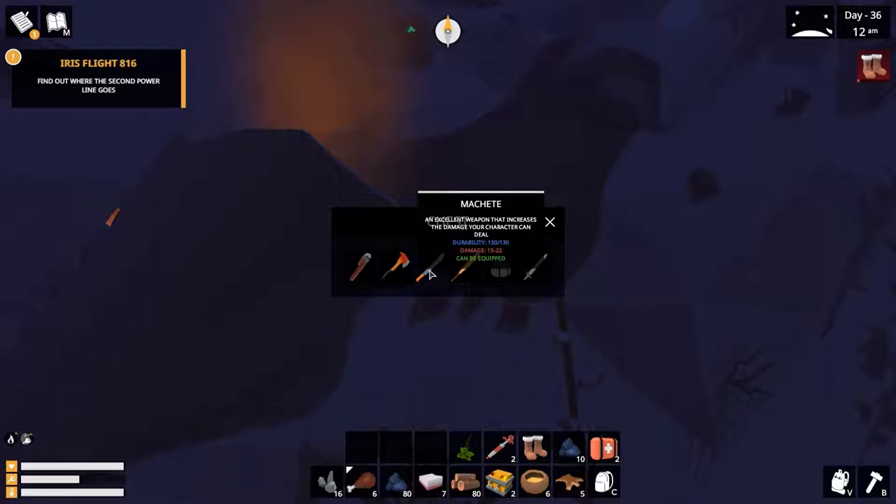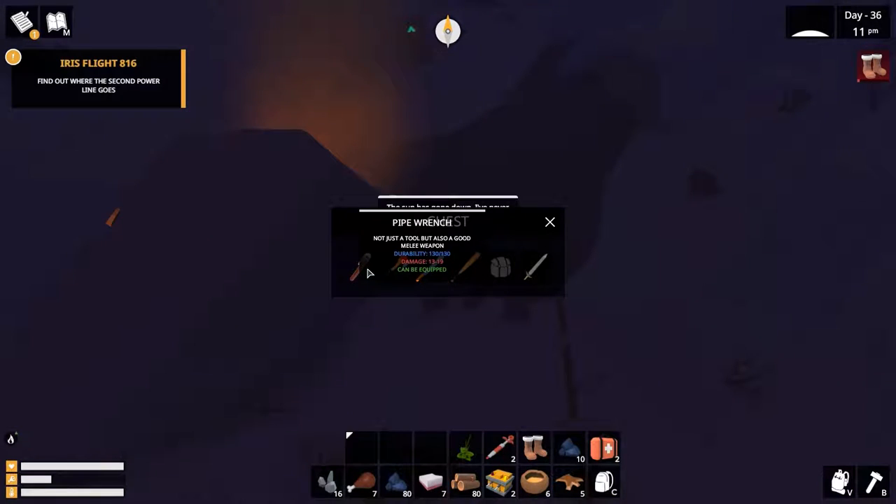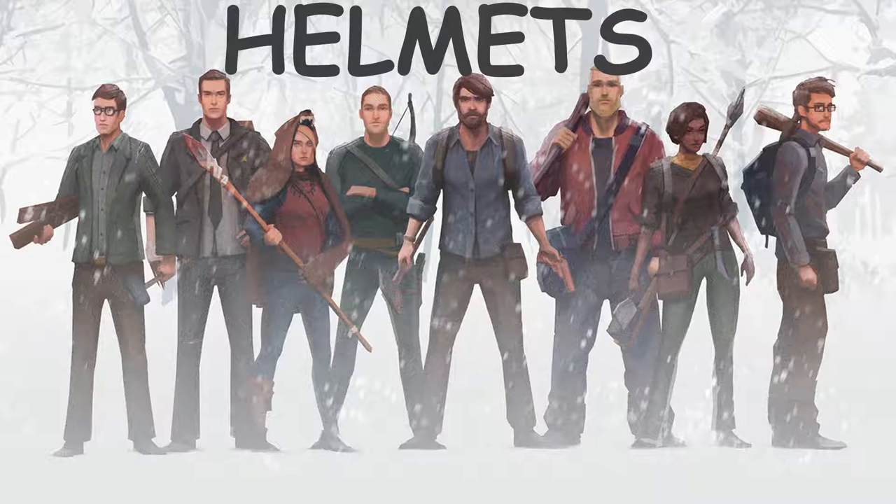Machete — an excellent weapon that increases the damage your character can do. Durability 130, damage 15 to 22. The machete I found in the same building where we encountered the first werewolf. Pipe Wrench — not just a tool, but also a good melee weapon. Durability 130, damage 13 to 19. I found this in the same building as the machete and the werewolf. And these were all the weapons I found. Now let's move on and see the helmets.